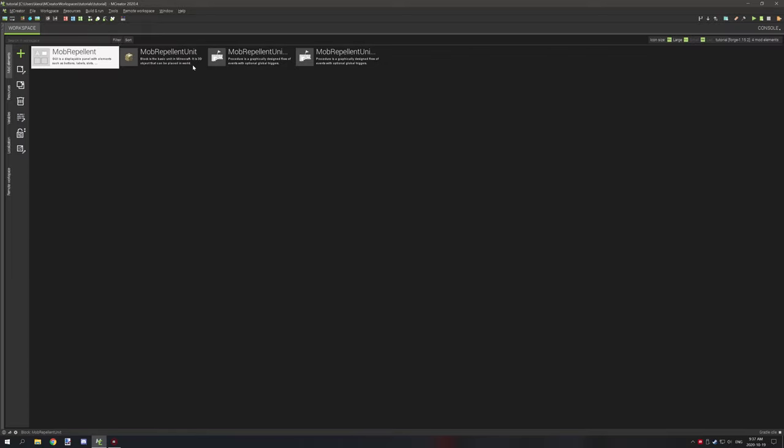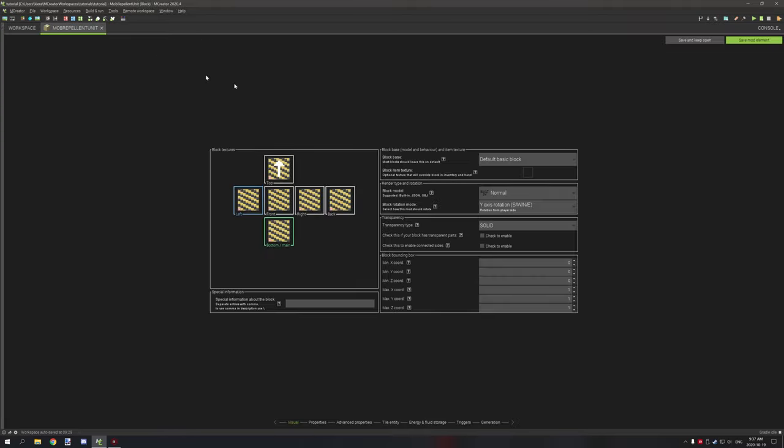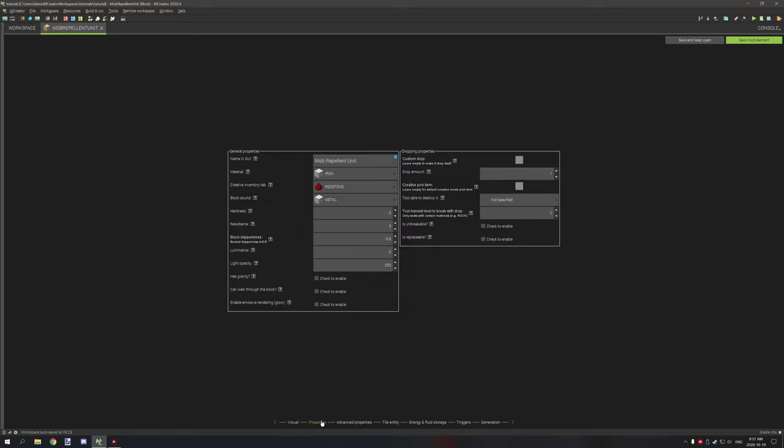That's basically the GUI itself. The other thing we've done is create the block. With the block, I have the arrow facing upwards, which generally works just fine, along with the regular textures. These textures will be included in the workspace — I'll make sure to upload this one since it's an advanced tutorial. The only other thing I've done is set the rotation to southwest-northeast, and that's all for this particular page. You can set any of these properties however you want.